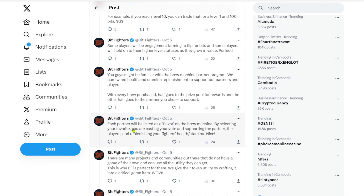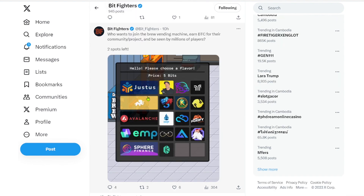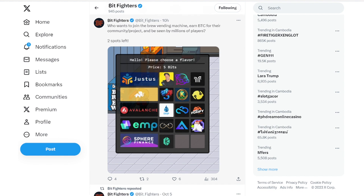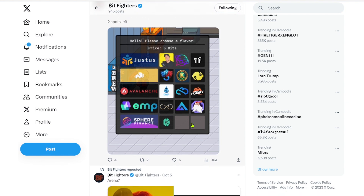They also have the new brews out. Each partner will be listed as a flavor — I think they now have 16. Trader Joe emblem is here, EMP Money, Sphere Finance, shout out to your box, Elephant Money. So you basically will select your brew flavor, and the money they're generating from those brews goes back towards supporting these tokens and assets. That's really cool utility that anybody can just plug and play into the ecosystem. Shout out to ZZ and Vader for putting that together.